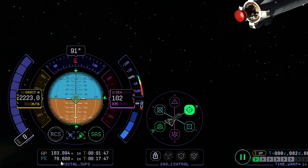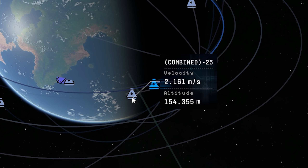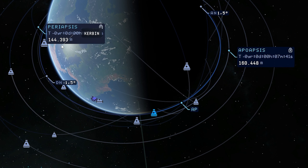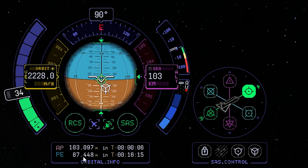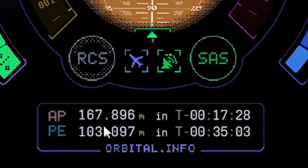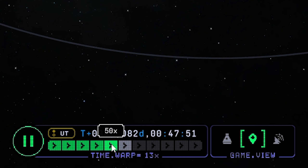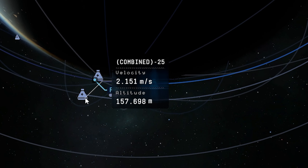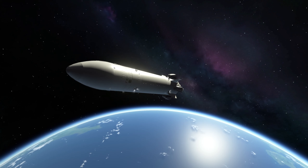We now have a stable orbit around our home planet. Let's have a little look for our gas station — there it is. Let's just set it as a target. This is the orbit we now need to adapt to for our upcoming rendezvous. Start by increasing the periapsis altitude and put the upper apoapsis higher so our station catches up with us.